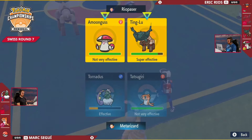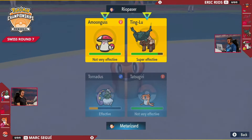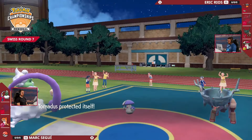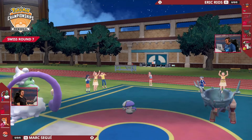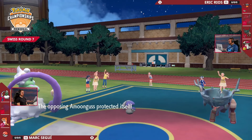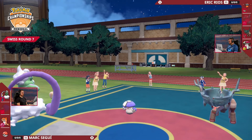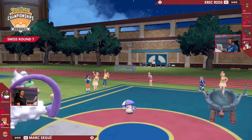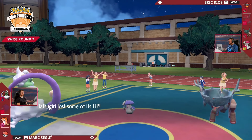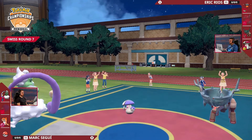I think that can play to his advantage here, because every time you see Tatsugiri you'd expect Dondozo to be there — but it's not. It'll be interesting to see how Eric reacts. The fact that he's got Ting Lu and Amoongus out — two very strong defensive Pokemon that are going to be hard to take down, especially with that Vessel of Ruin ability intact. It feels still like an uphill battle even after taking down Porygon2. This Ting Lu does not have access to any Rock-type moves, so Tornadus is perhaps slightly safer. Here comes the Muddy Water — Amoongus is protected from it, but it's super effective into Ting Lu, and that's a lot of damage thanks to the Life Orb.